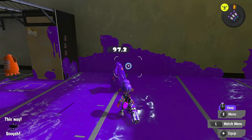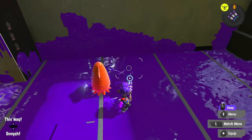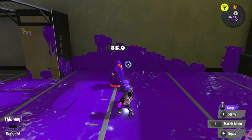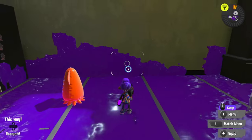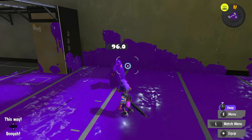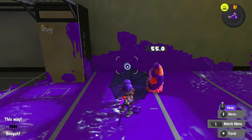Splat Brella: Hit with a radius shot until you're at 97, then go in for 81. 178. Tenebrella: Hit with a radius shot until you're at 85, then go in for a max damage shot. 204. Undercover Brella: Hit with a radius shot until you're at 96, then go in for a max damage shot. 136.